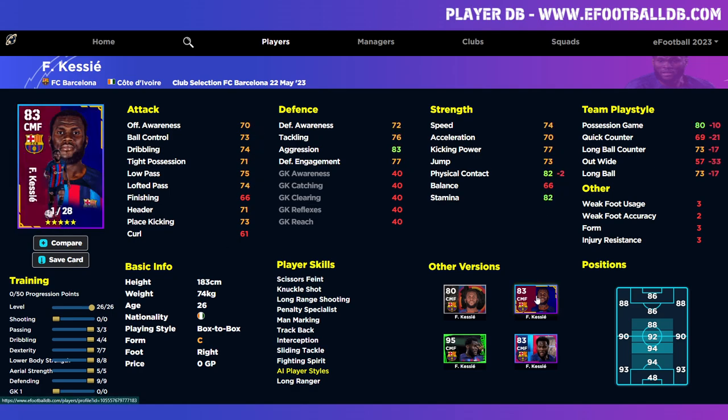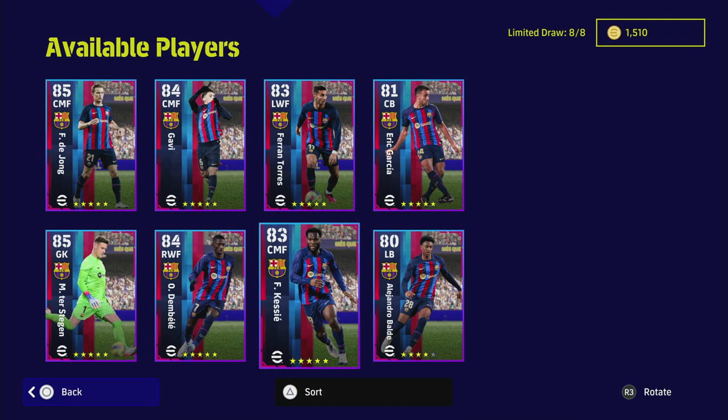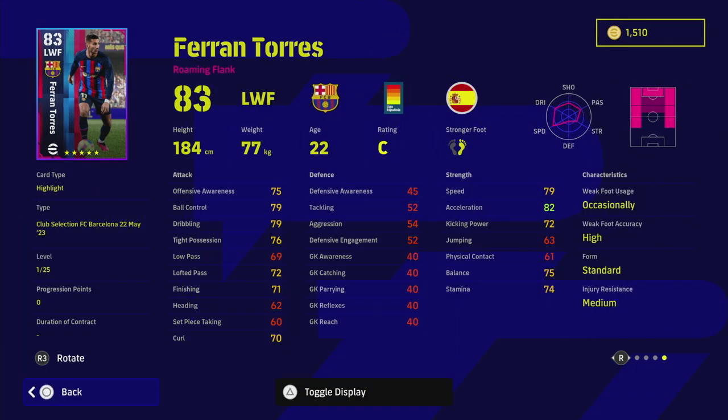They also released a Barcelona club pack — it's practically identical to this card, the only difference being it has 90 Team Play Style, as do all the new cards. Ferran Torres and Dembélé are both rapid, fast wingers — a big injection of pace. I haven't played too much with Torres. The biggest problems are his Standard Form and the fact he doesn't have One Touch Pass, although his passing skills are decent with True Passing and Pinpoint Crossing.